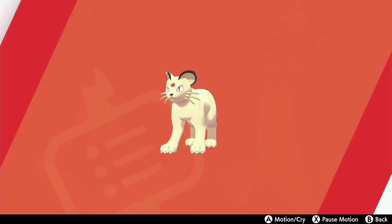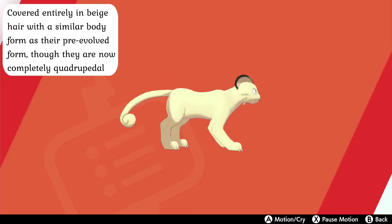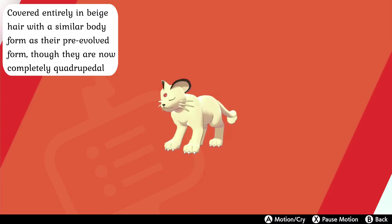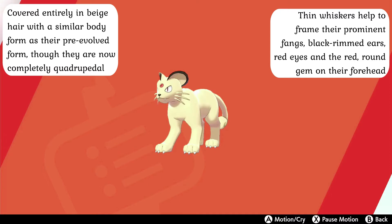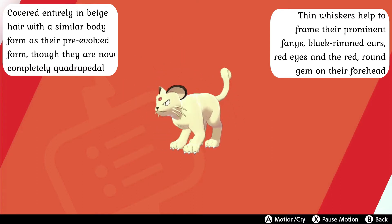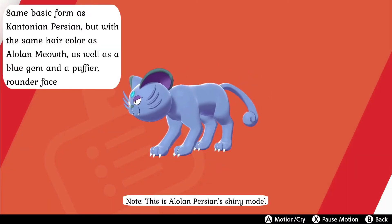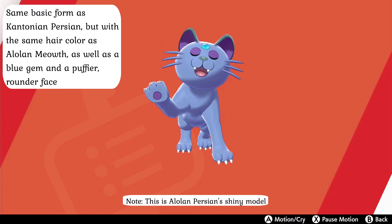One of their evolved forms, Persian, specifically the Kantonian form, has beige fur covering their entire body but otherwise retains a similar anatomical form as their pre-evolved form, though they can no longer walk on their hind legs and are completely quadrupedal. Their thin whiskers help to frame their fanged mouth, black nose, and black-rimmed ears, with bright red eyes and a round red gem that has replaced the coin charm. Their Alolan counterpart has the same basic form, but with purplish-gray fur, a blue gem on their forehead, and a much puffier, rounder face.